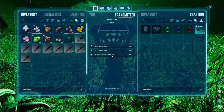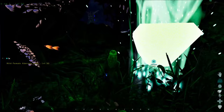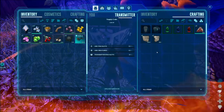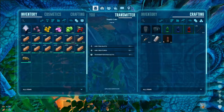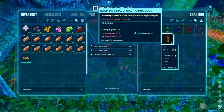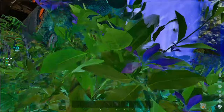Are you finding that the drops on Aberration are just completely crap? All you will get is basically maybe some building structures and maybe some other useless stuff that you don't want. Well, in this video, I'm going to show you how to get some really good loot.